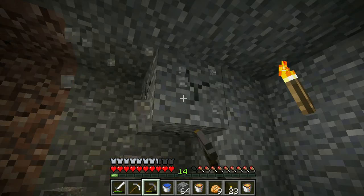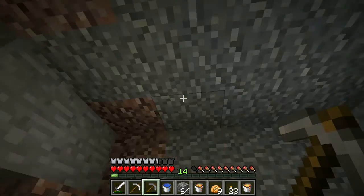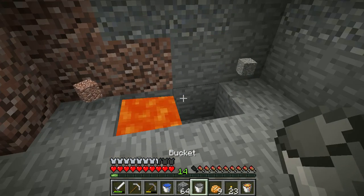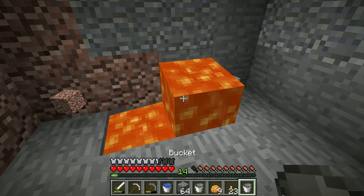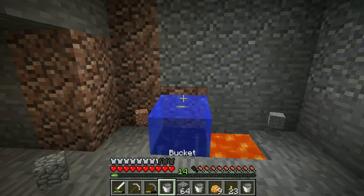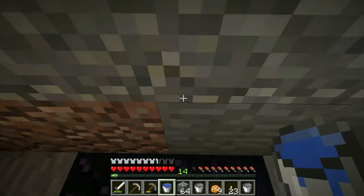Alright, so this is going to be the framework — this is going to be where it is. So we need to put two blocks of obsidian here. Easiest way: put lava down there. And then we're a little more than that. Pick up your water as soon as you put it down. And now I've got the base for my nether portal.